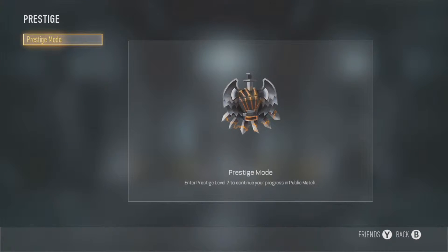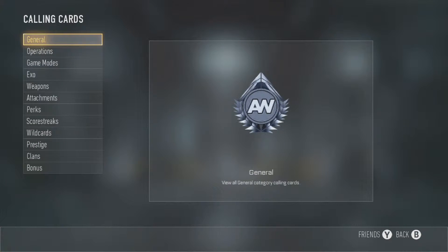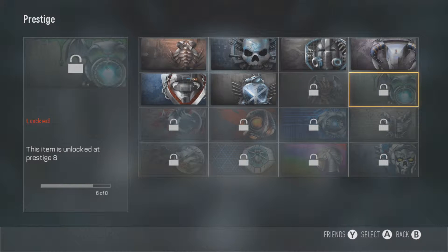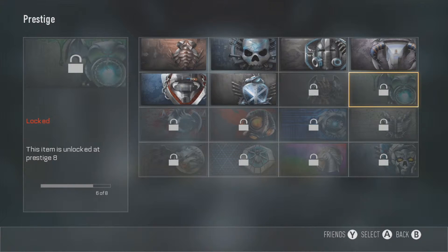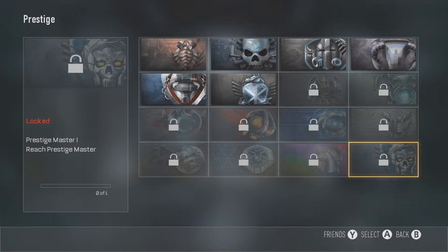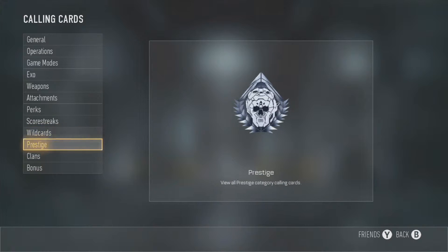Prestige 7 actually looks pretty darn cool. There it is — that is the emblem. It's a fist with wings and a bunch of swords. It looks pretty damn cool. Prestige 8 has a green design, and honestly all of them from prestige 7 through prestige master look amazing.